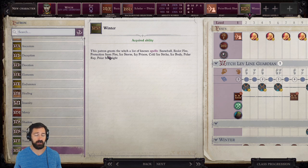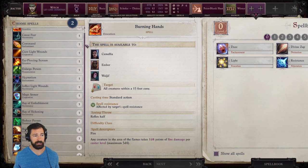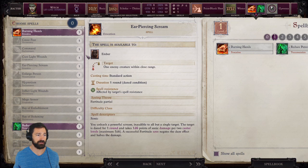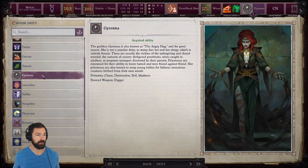The Winter Patron does give us some great things. Snowball comes as a bonus spell so we don't have to pick it up ourselves. We also get Resist Fire, Protection from Fire — useless — Ice Storm, Icy Prison which is a good single-target CC, Cold Ice Strike, Ice Body, and Polar Ray — a very high damage ranged attack. Since we get Snowball for free at level 2, I'll start with Burning Hands and Reduce Person instead. You can take whatever deity you want; I went with Garona, patron saint of hags and witches.